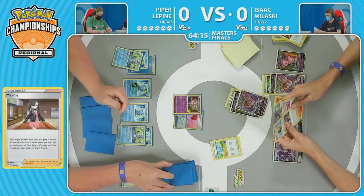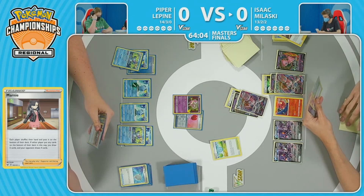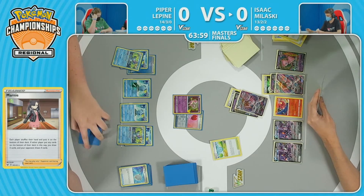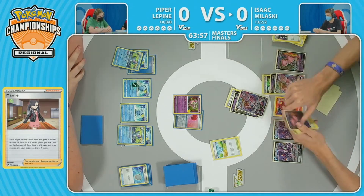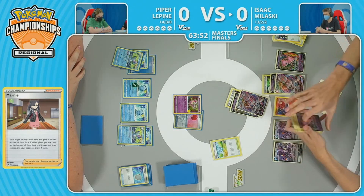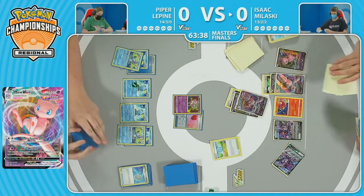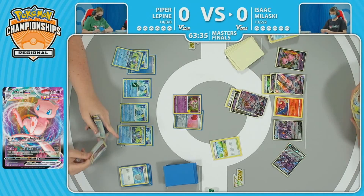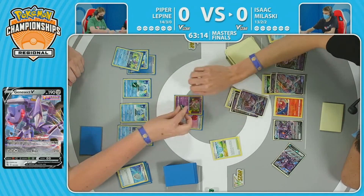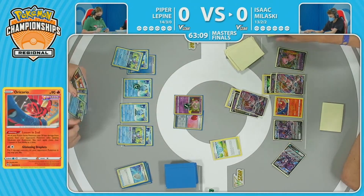He'll at least score a KO there, but almost with this Mew. And the Marnie, cutting Piper's massive hand down that she'd accrued over the last few turns with all of those Shady Dealings and the Inteleon as well. Dropping her right back down to four. Knowing that the Inteleon was in hand as well from that Scoop Up Net — her hand is not looking good at all. She's really going to be riding on this Mew. Isaac going back in the deck, thinning the hand a little bit more before using this Fusion Strike system. Fusion Strike for three cards — it is going to be another Glistening Droplets. Just not taking the knockout — Isaac's holding off on those.